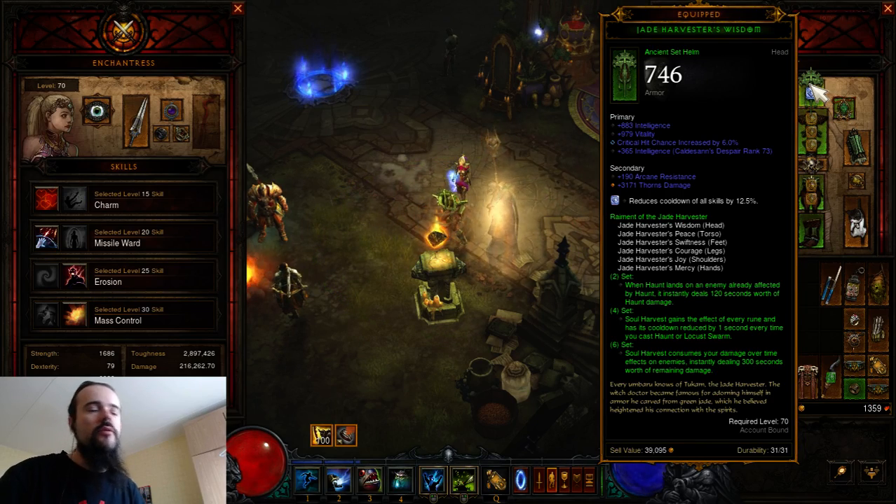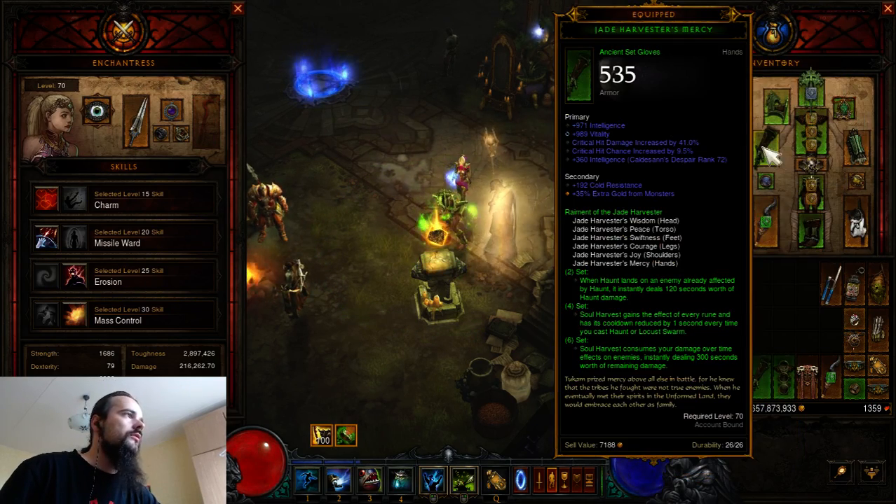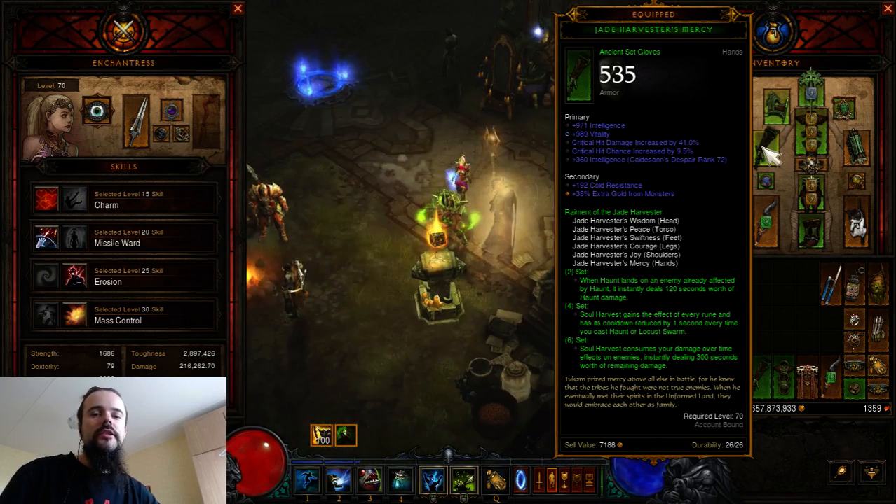This setup — with Convention of Elements and Henri's Perquisition — is the way to go. Use a Diamond in the helm for more CDR, and try to get as much CDR as possible. But don't forget that vitality is critically important for the Jade build since we run on low toughness.